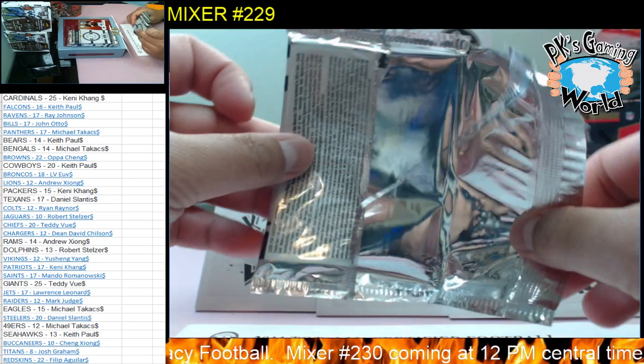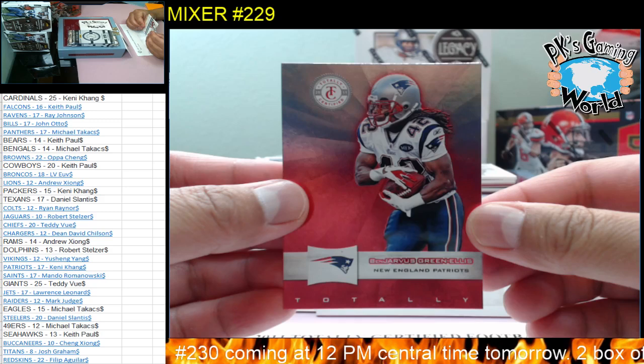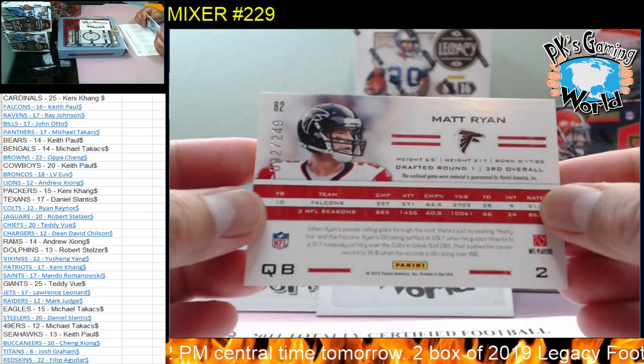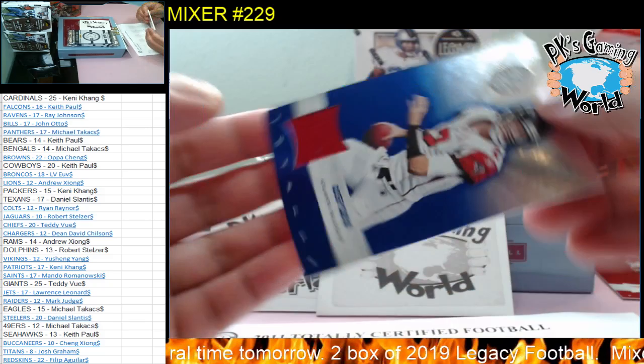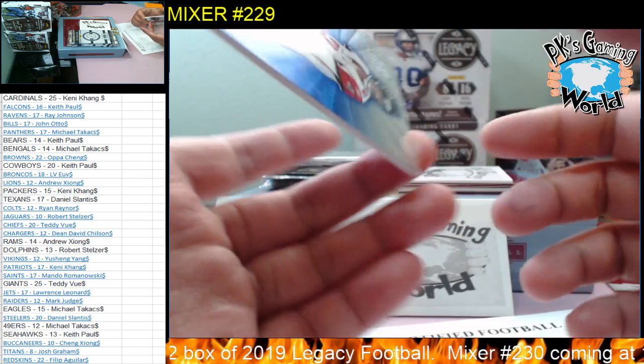I already opened two packs, so let's do those first — one pack at a time. Alright guys, good luck. First card: Carson Palmer, BenJarvus Green-Ellis. And our first hit — we got a nice one! Matt Ryan, 92 of 249. It looks blue, one-color patch — sweet hit for the Falcons. This is a game-worn material, pretty neat.